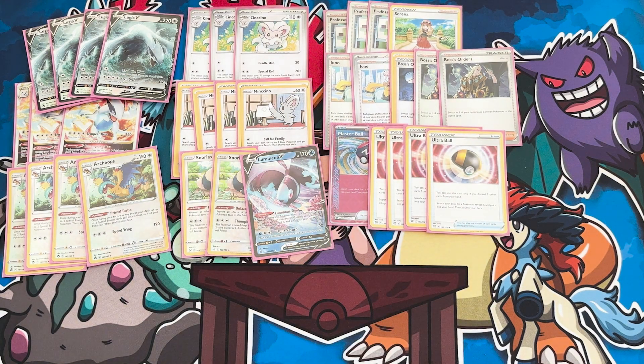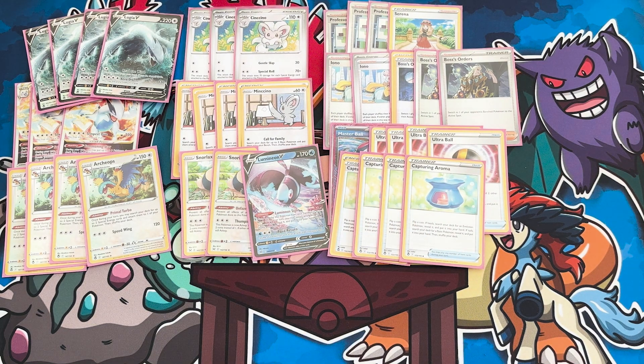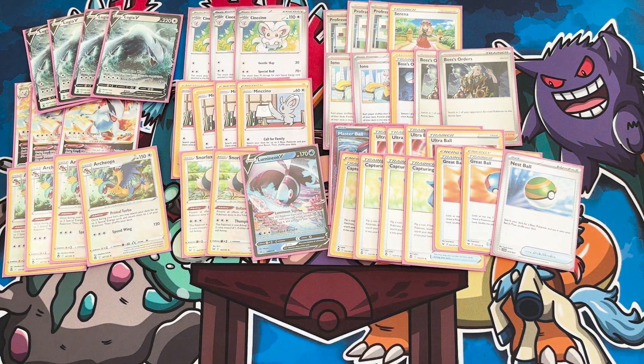Four Ultra Ball is fairly standard — we need to discard our Archeops, so we need a ton of ways to discard them but also find our Pokemon. To support that, we've got four Capturing Aroma, since this deck just needs to find Pokemon. We could potentially do more Great Balls — we do run two Great Balls on top of that, and even a Nest Ball. This deck is heavy into just finding Pokemon and getting set up early. If you can't get set up and your Lugia is knocked out turn two, you're so far behind. Ideally you only want one Lugia in play since you can collapse it away, but against more aggressive decks having two is important. That's why we've got literally 10-12 search cards, which is absolutely huge.